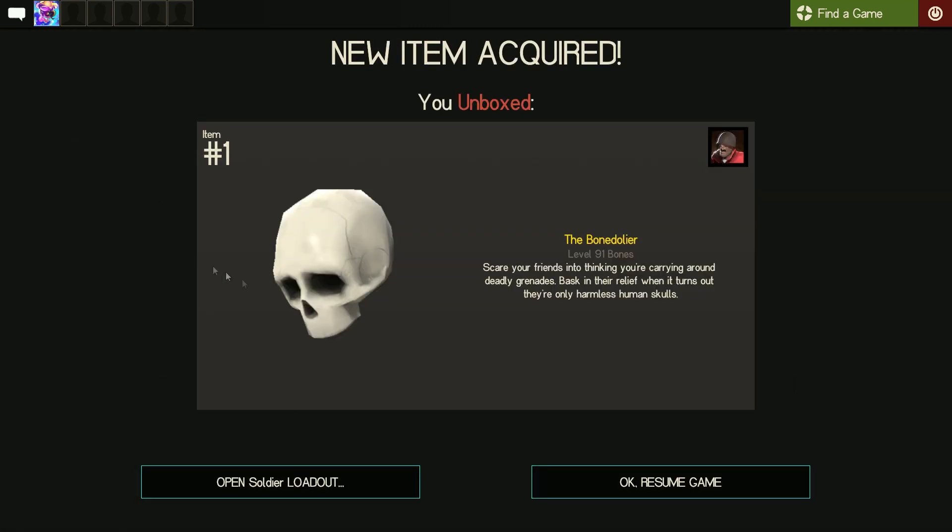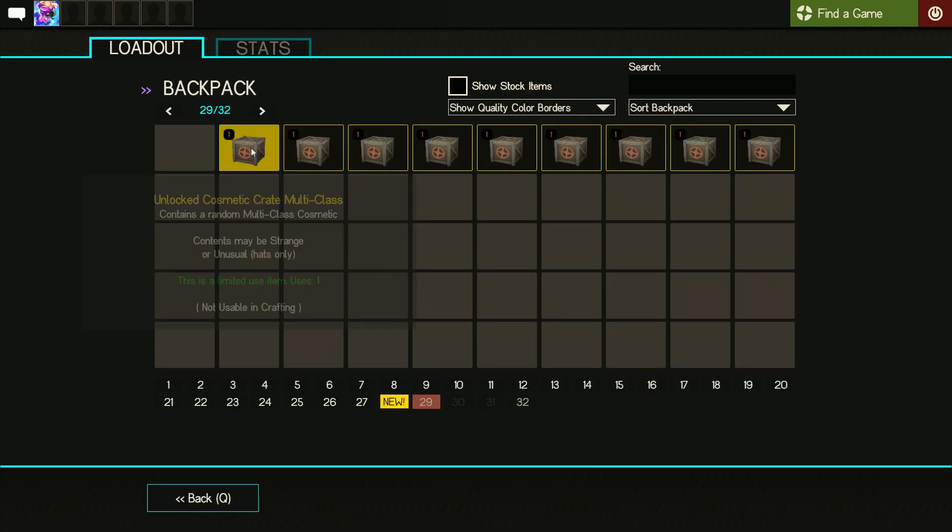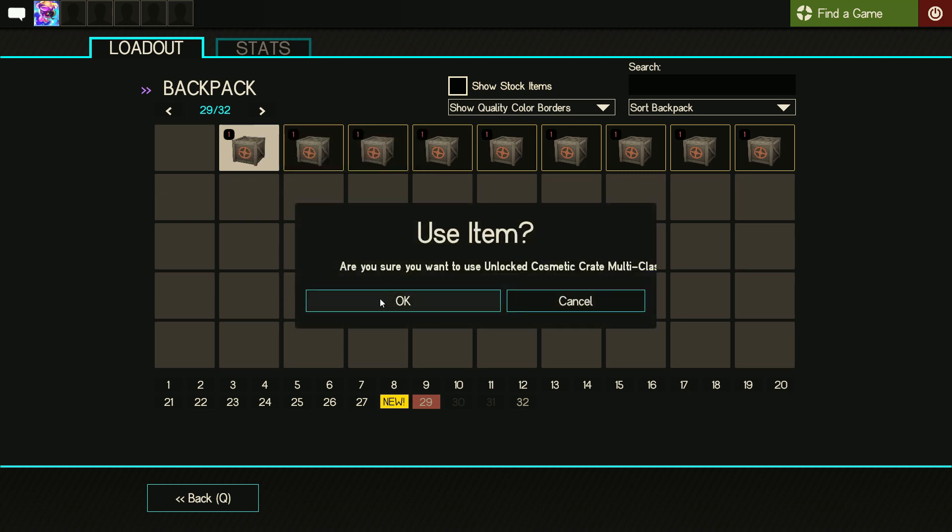The Bone Dolia — probably the least favorite hat in the game, one of my least favorite cosmetics.